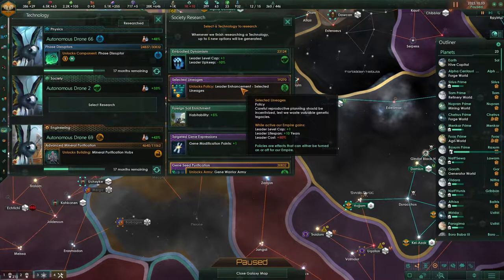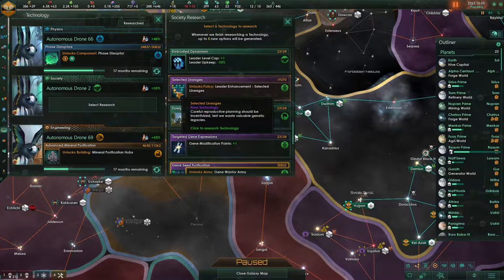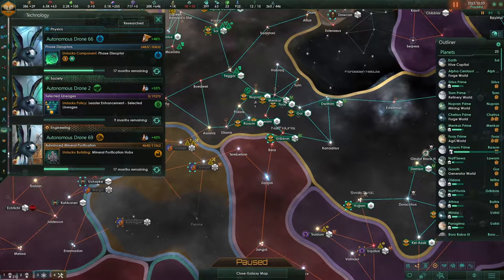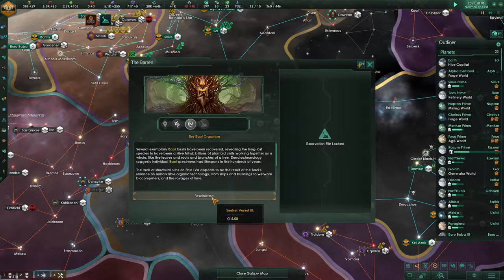Leader Enhancement — Selected Lineage. Leader Cost goes up, Leader Lifespan plus 10 years, and the leveling cap. That could be very interesting. We could probably breed better politicians. Carefully reproducing, planning. This seems like something a hive mind should have. It feels like it should have that.